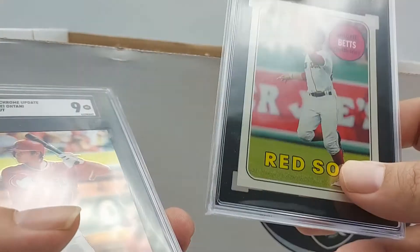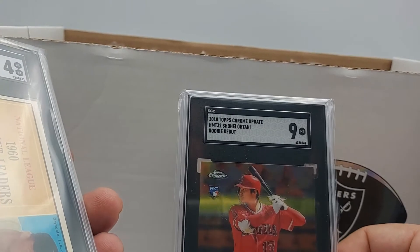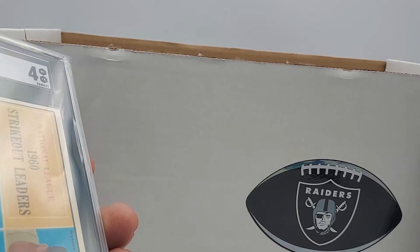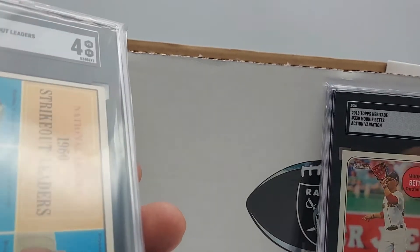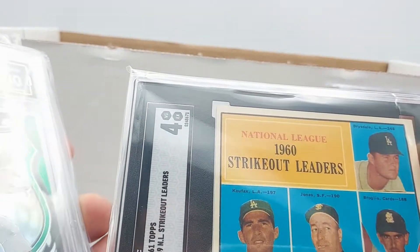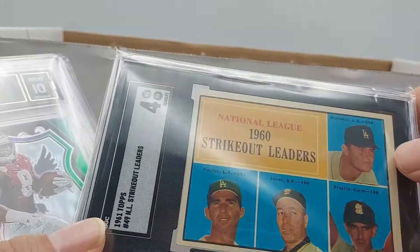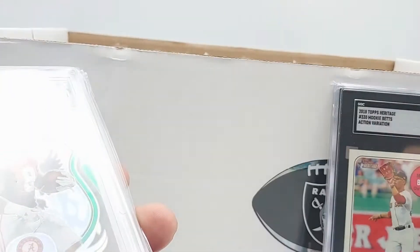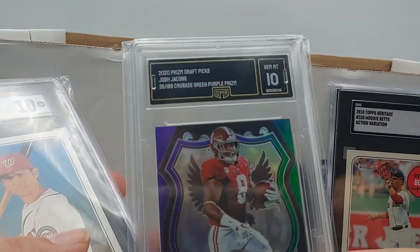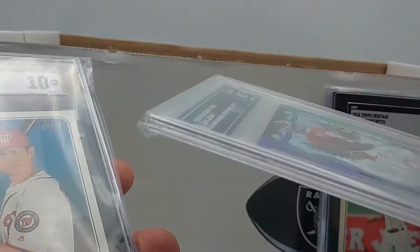This Mookie Betts 2018 Topps — that's going. This is an Ohtani chrome rookie, so I'm gonna keep that because I'm keeping rookies. We've got strikeout leaders Don Drysdale and Sandy Koufax, SGC 4 — I think I'm gonna keep that, mainly because it's a vintage card. This was a gift from our buddies over at TGT — Alan gave us this card — so we're going to hold on to that.